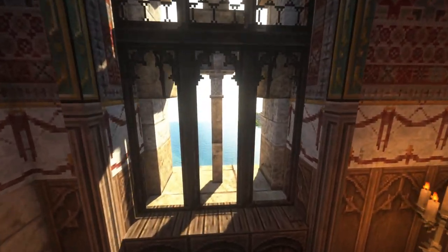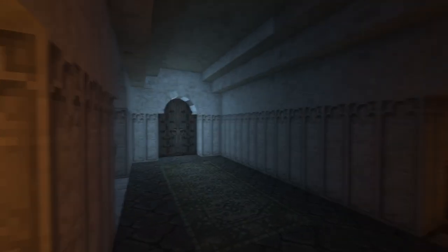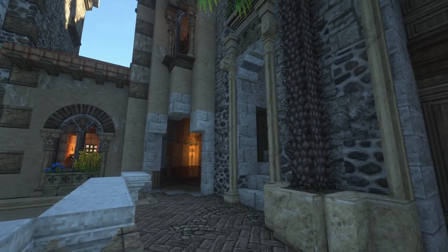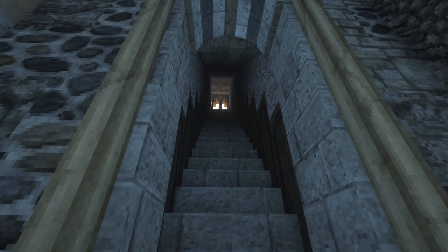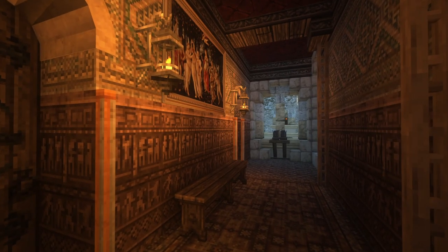On this side there's a staircase taking us down to the basement — just teasing you a little bit again, we're going to check that out shortly. Then we can go out and take the staircase up to another hallway, and this is where we get to the kids' bedroom. Straight ahead we have a bedroom for one of the kids — pretty fancy — and another room in here as well.